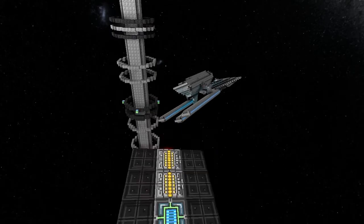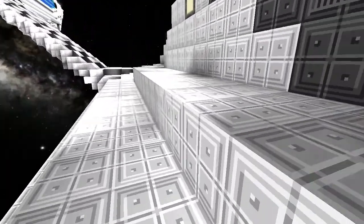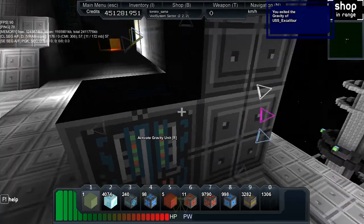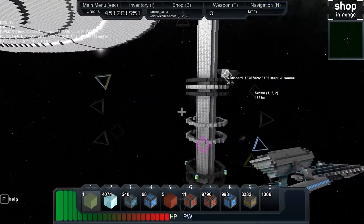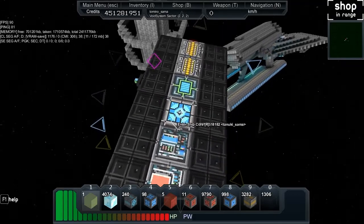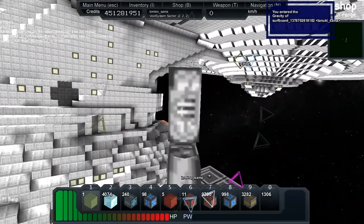If you look down at the bottom of the saucer, if you can get down to the saucer deck itself where the ship core is, you'll see the gravity block here. I've got eight total reactors in the saucer section, supplemented by a mass of power tanks.